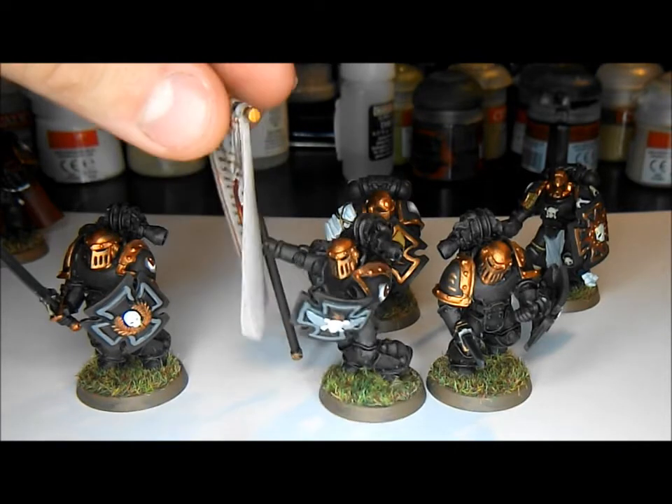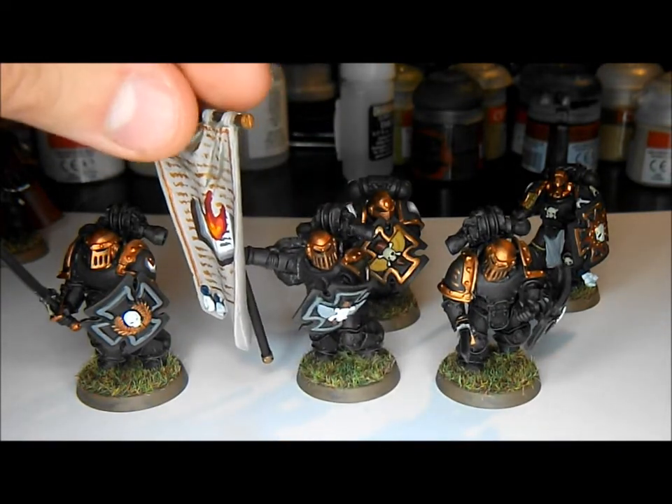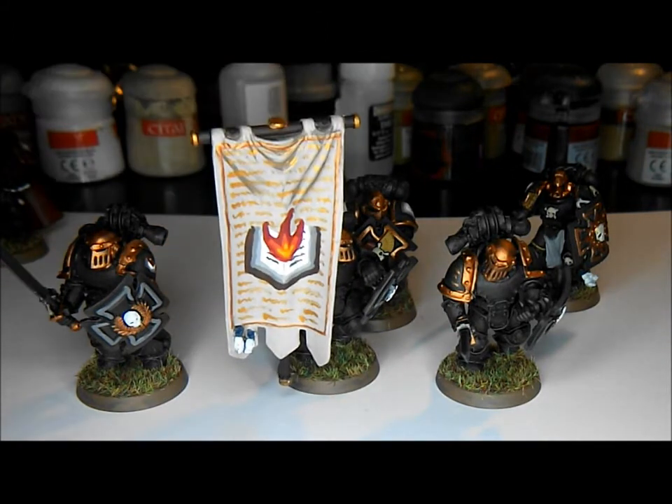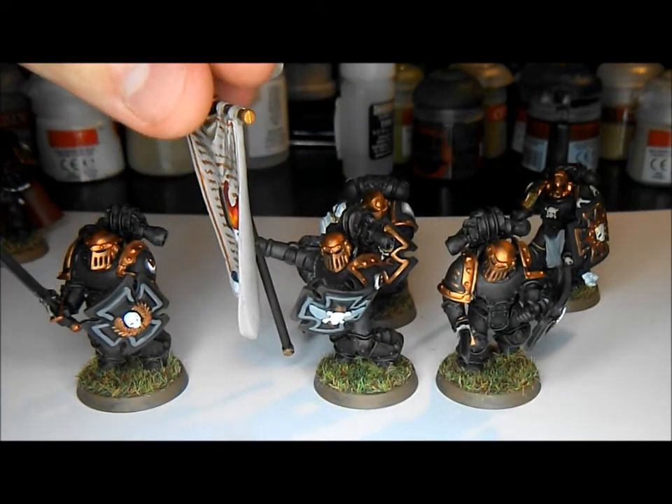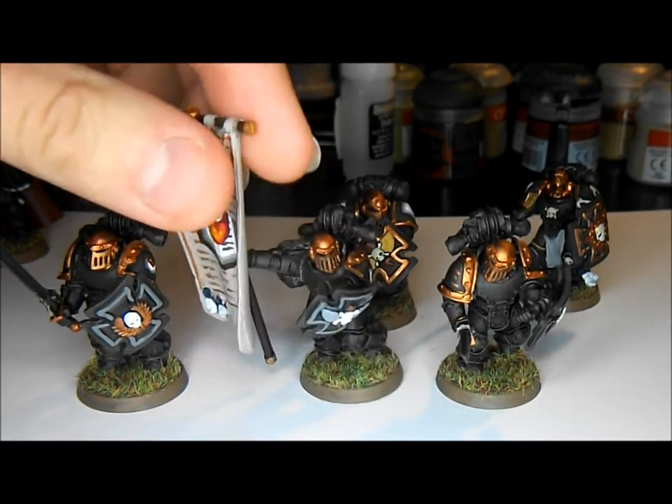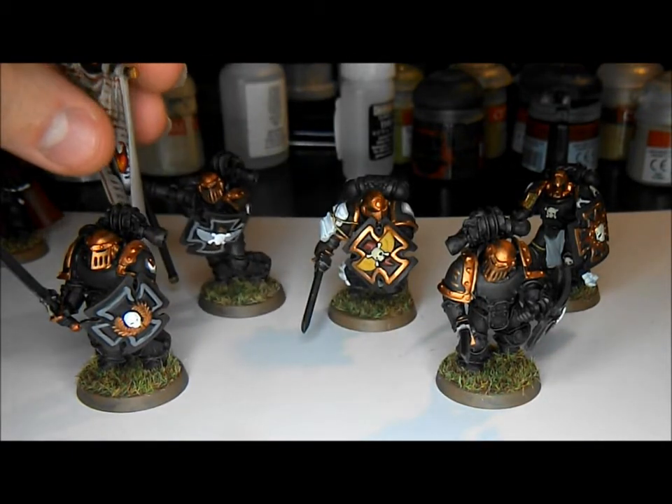This guy used to have a Thunder Hammer if I remember correctly, but I've changed him to the Banner Bearer. He's holding up the Word Bearers Legion banner, which I believe gives all units within six inches of it the Fearless special rule. He has two wounds, unlike the other guys in the squad who all have one. He also has a Power Sword, it's just not holding it out.